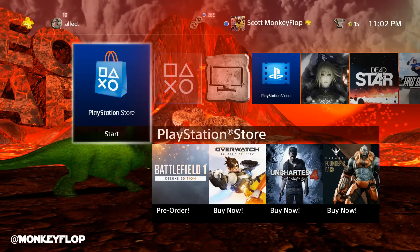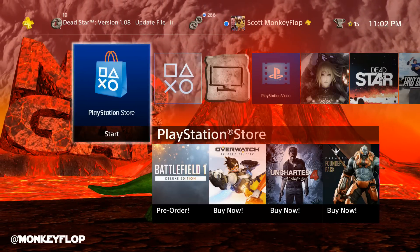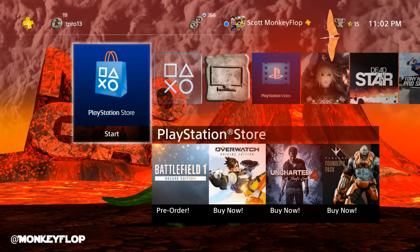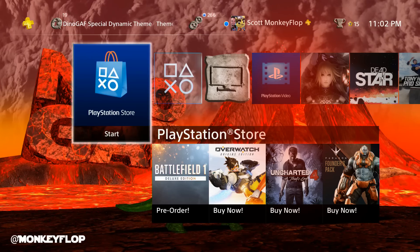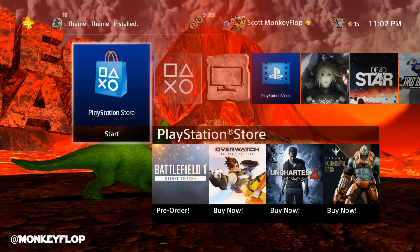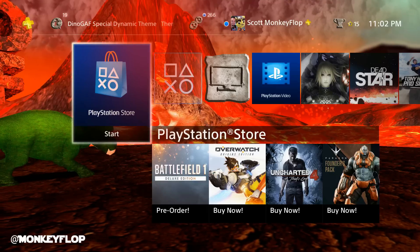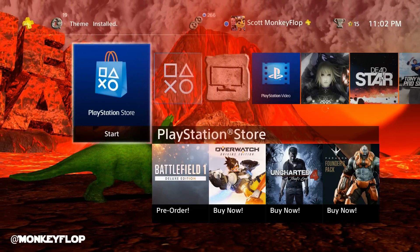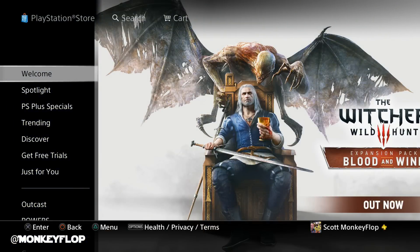What is going on ladies and gentlemen, Monkey Flop here, and today I'm kicking off a brand new series on my channel — New on the PlayStation 4. This is where I'll be covering the latest releases on the PlayStation Network Store and PlayStation Store. When a new release happens, whether it's a free theme or a new avatar, we will preview it here. We're also checking out new game releases this week. Let's go ahead and get started.